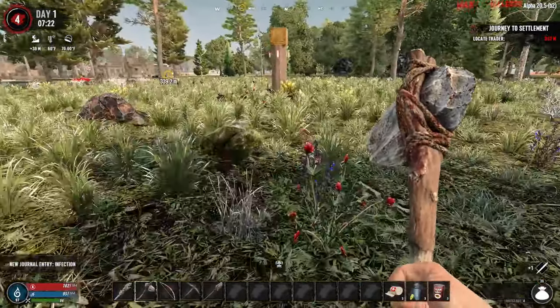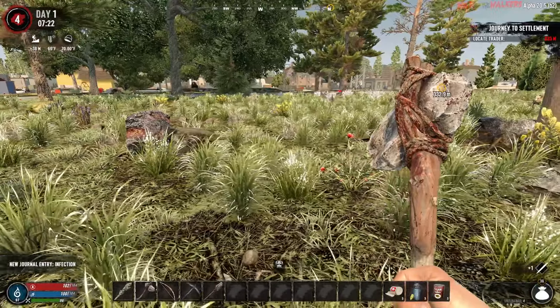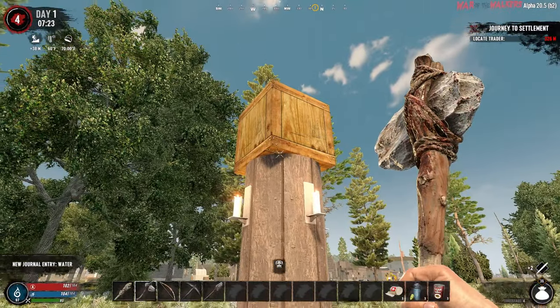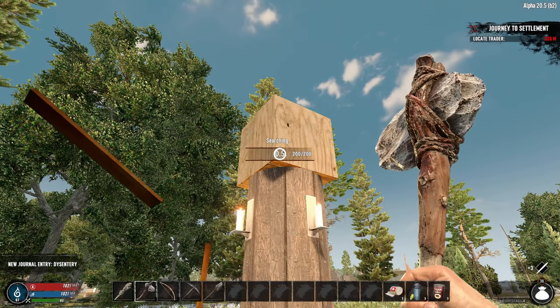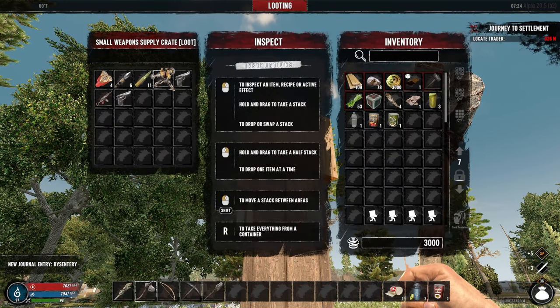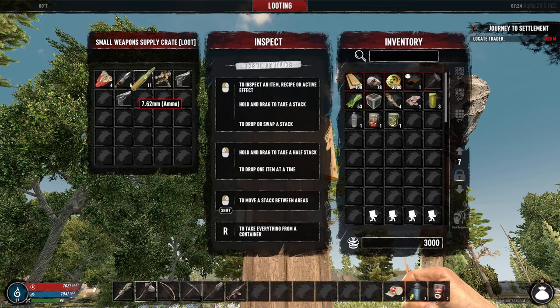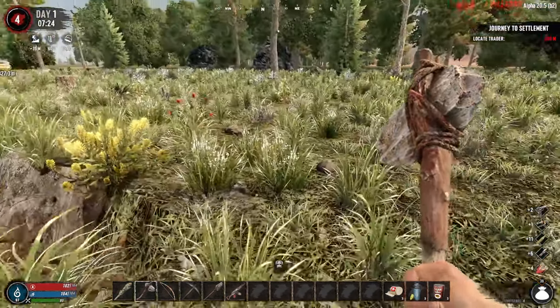There's another one — what does this one have in it? Let's check it out. Some iron. Got to get kind of close. Ooh, weapons! Wow, not bad. Holy shit — we got an AK early on and a pistol. All right!